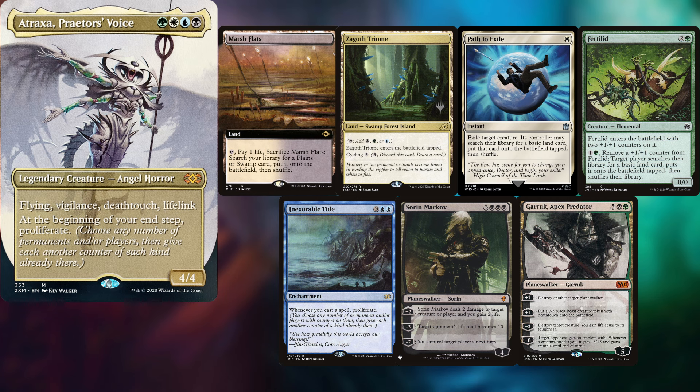Hey guys, welcome back to another EDH video. In today's video we got Tommy Beck playing a Trax of Praetor's Voice, keeping a Marsh Flats of Zagoth's Triumph, Path to Exile, Fertilid, an Inexorable Tide, Sorin Markov, and a Garruk Apex Predator.